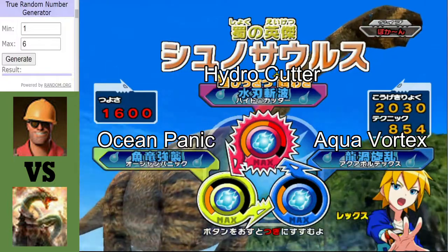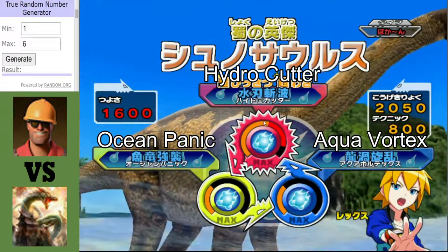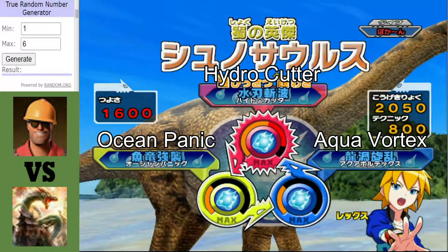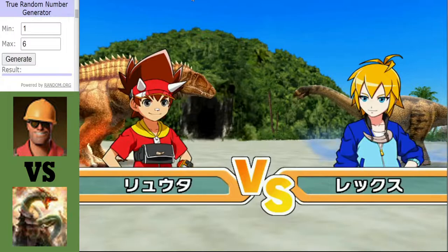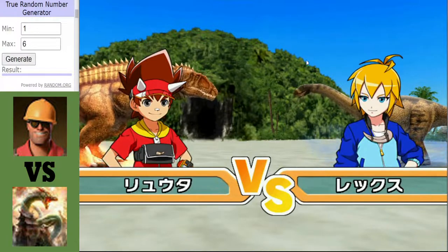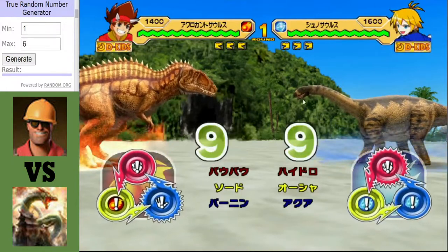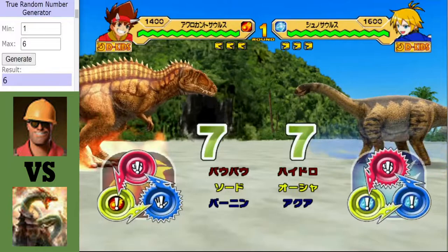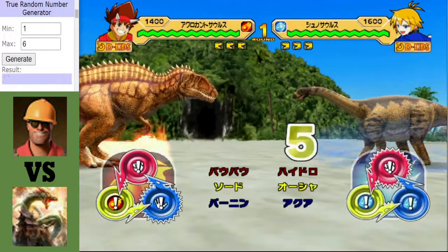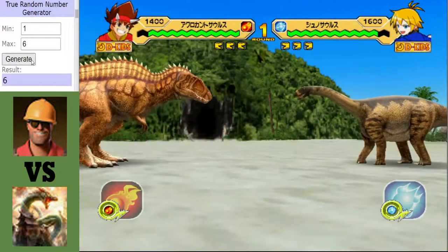The only Schoenosaurus in this tournament. It definitely does more crit damage than Baryonyx, but its other two moves are weaker. That Hydrocutter could do a lot of damage to Acro. Like, Schoenosaurus looks tiny compared to Acro — you'd think Acro would just go up and pull its head off. But not in Dinosaur King. In Dinosaur King, the Schoenosaurus will have the upper hand in this match.